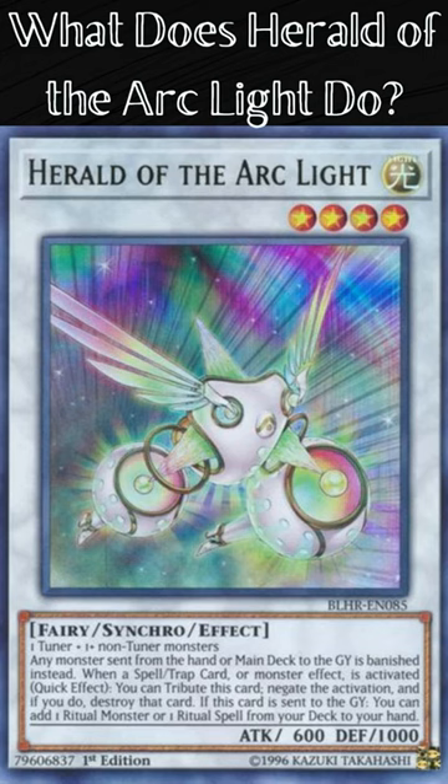During either player's turn, when a spell or trap or monster effect is activated, you can tribute this card, negate the activation, and if you do, destroy that card. If this card is sent to the graveyard, you can add 1 ritual monster or 1 ritual spell from your deck to your hand.